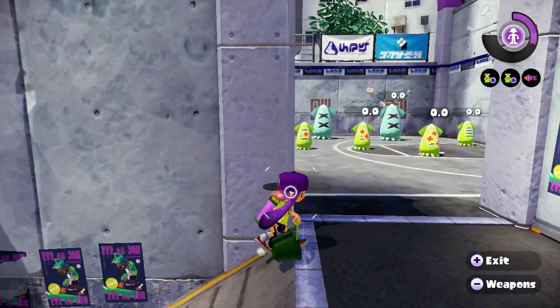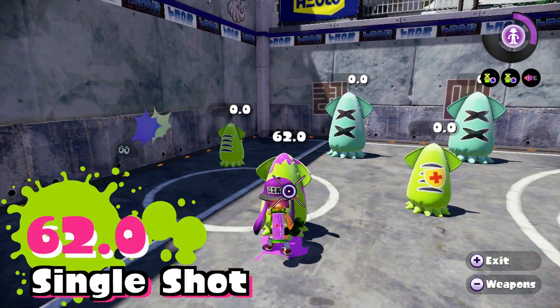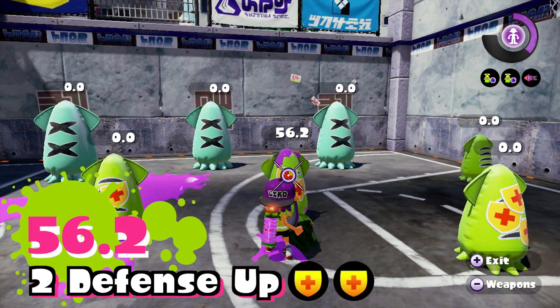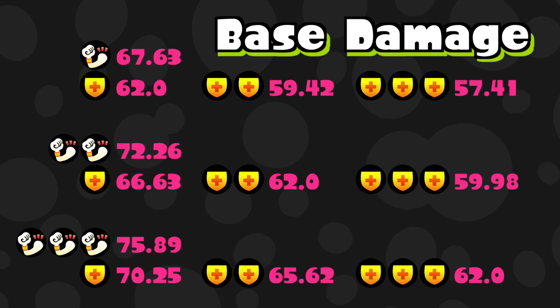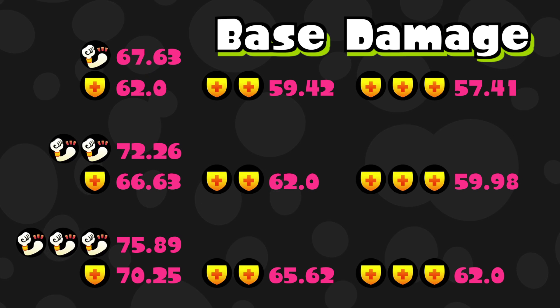What about enemies with Defense Up equipped for their main ability? One Defense Up will knock them down from 62 damage to 58.8. Two Defense Up will be 56.2, and three Defense Up will be 54.2.